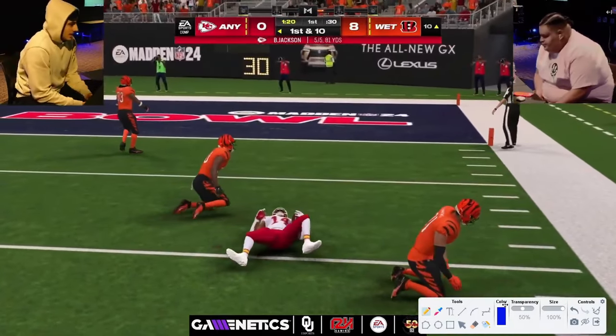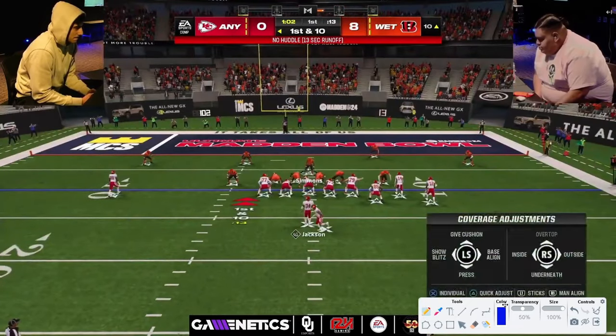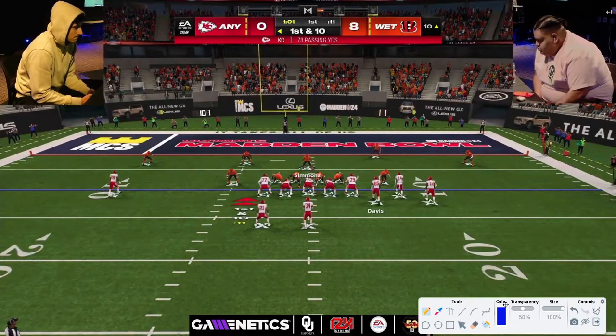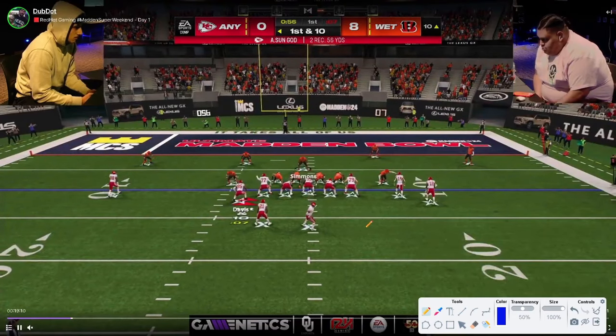Wow, that's a tough throw — Y-curl, that's a good throw. So Showtime is definitely in the Jets playbook and John is in the Colts on offense.